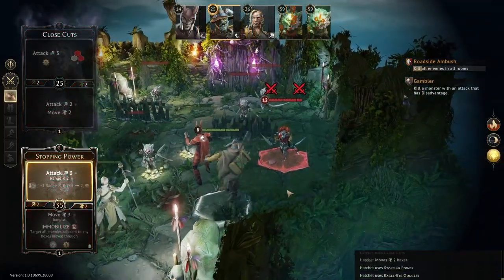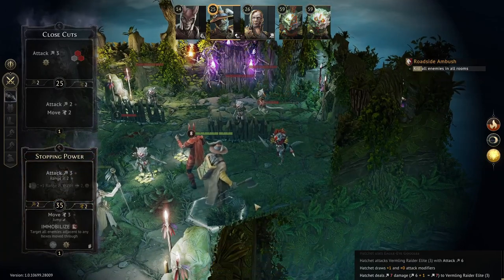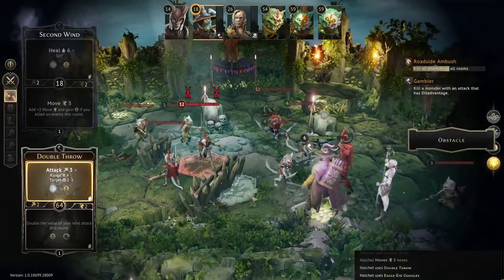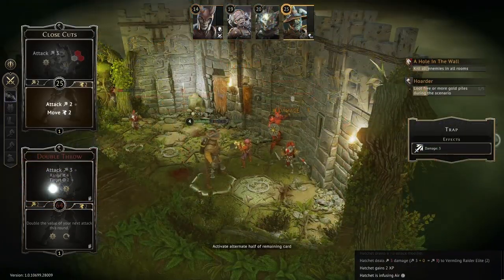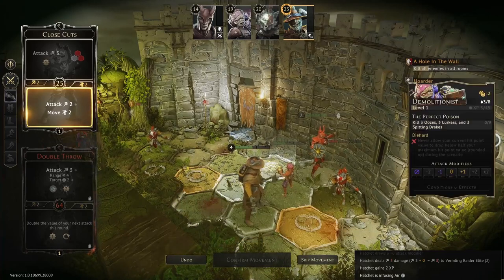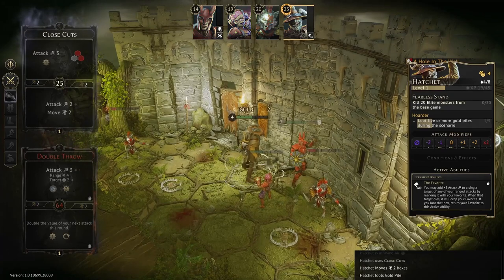Using the favorite, hatchet can get attacks with values as high as 9 at level 1, but can consistently get attacks of 5 and 6. Remember that these are ranged attacks, which typically don't have values this high. The hatchet has a few weak spots though — he will struggle with movement, as at level 1 his highest reusable non-situational move is a move 3, though there are a couple of lost cards that can give him move 4.